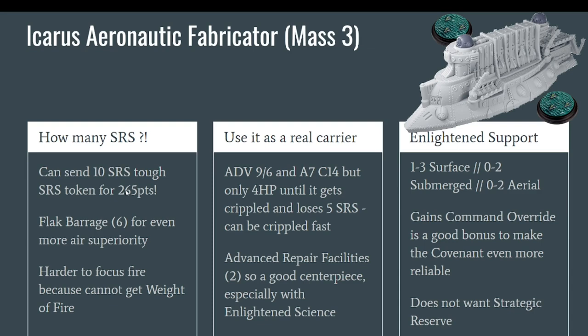About the rules: this little beast is 265 points, which is fair. However, it can send no less than 10 SRS tokens, which is quite big — you usually don't send that many with a mass 3 carrier. One thing to note is that Covenant Enlightened SRS tokens are much harder to destroy than for other factions: usually you need three counters to destroy an SRS squadron, but here you will need four tokens, which is quite huge. It is a little bit harder to focus fire because Covenant SRS cannot gain weight of fire, so there is no point in stacking all of them against one enemy.